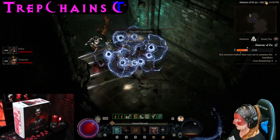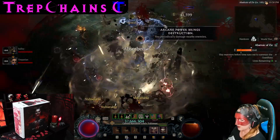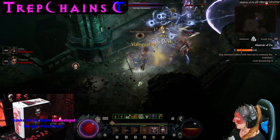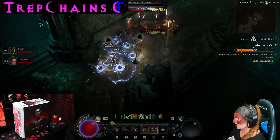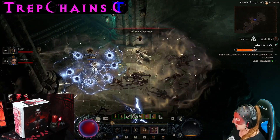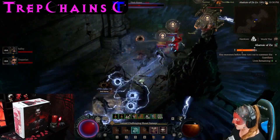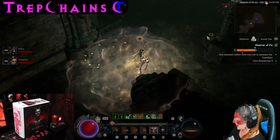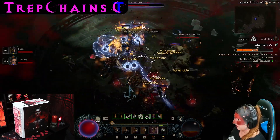That was what I was meant to be pressing — I need to press the right buttons occasionally, that would help me. Thank you for the follow. We are doing my first ever Abattoir of Zir Tier 1. Might not sound exciting to you, but it's exciting to me having never done one. I've been trying to make a character to attempt this for like weeks. Tier 1, trying to live. Hardcore.